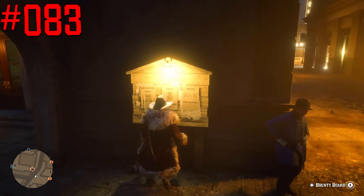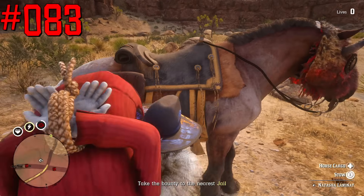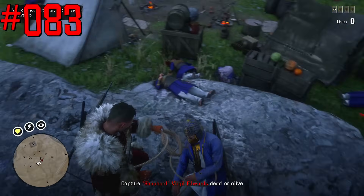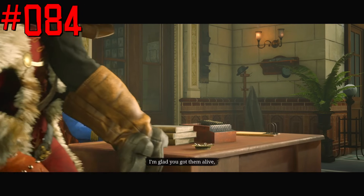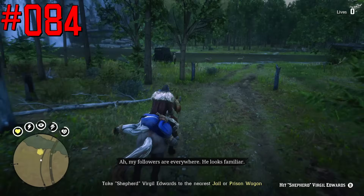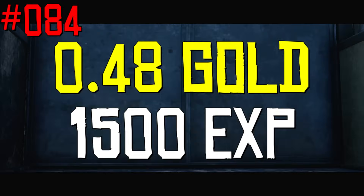Four legendary bounty missions have maximum payout: Tobin Winfield, Etta Doyle, Redbean Clemson, and Shepard Virgil Edwards. For completing them in 30 minutes on maximum difficulty, players will receive $225. As for gold and experience, it's exactly the same for all legendary bounty missions.